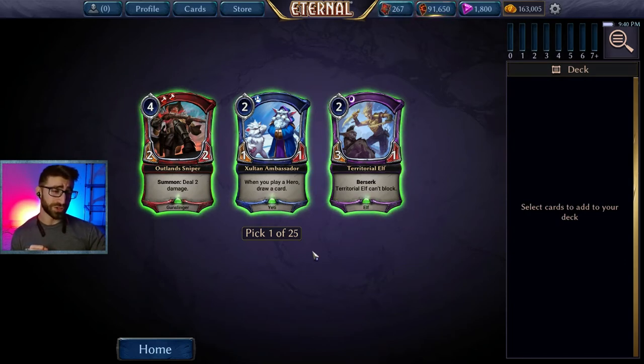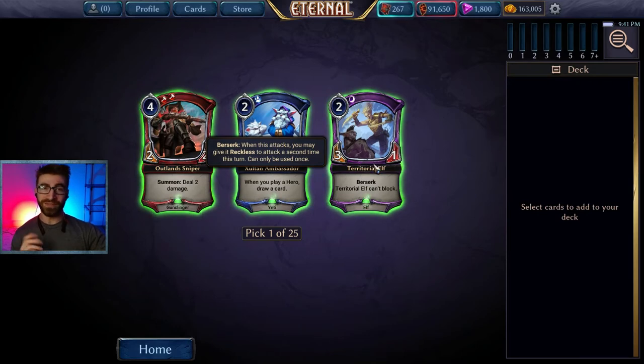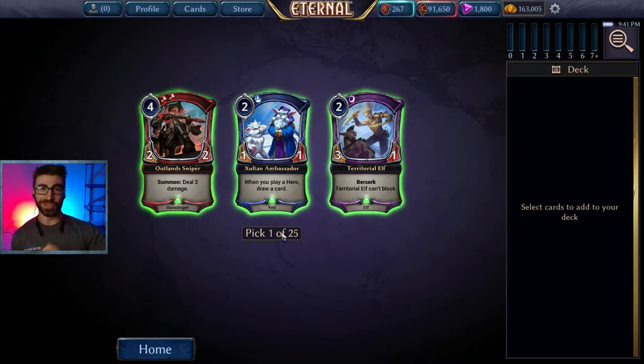Let's talk strategy. You're trying to pick strong units and removal that kills, stuns, makes their power zero, or just gets rid of your opponent's units. So you're looking for removal and strong units. Also important: you can only be two factions in Forge. Once you select a faction you haven't had before, that locks in as one of your factions, and then it'll only show you cards from your two chosen factions going forward.